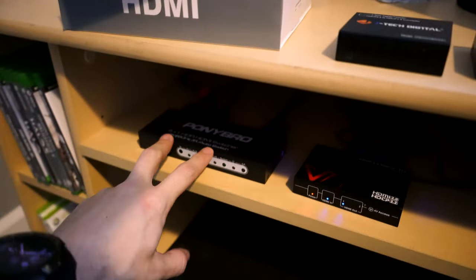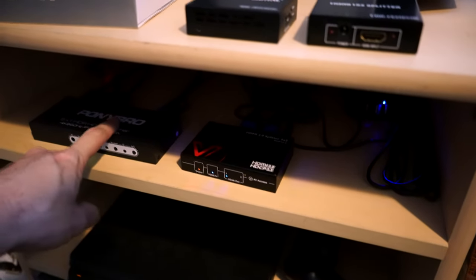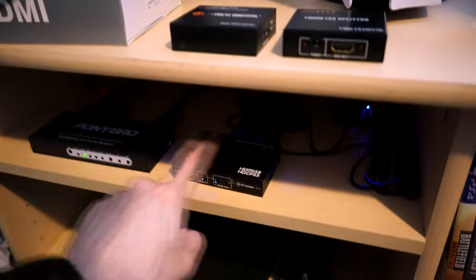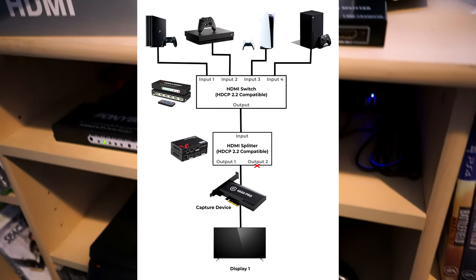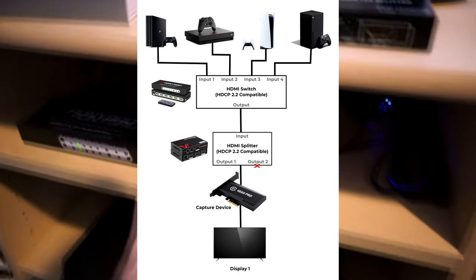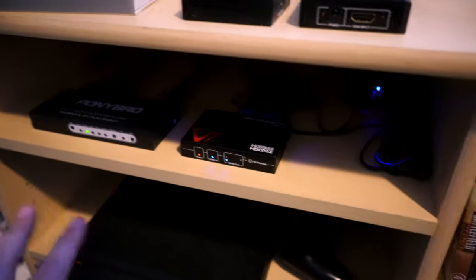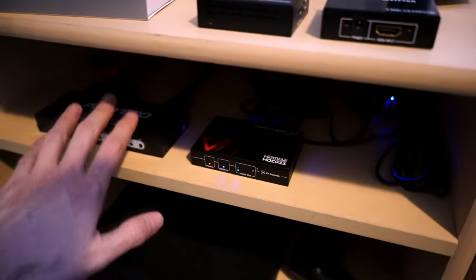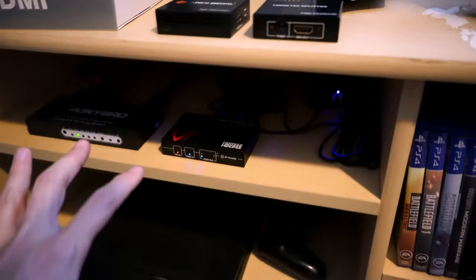The setup is: take the output from your console via HDMI, plug it into the switch or directly into the input of this splitter depending on your setup, and then run the output from the splitter into your capture device. I'll put up a diagram for this and also link it to the full post on my website, wheezesgaming.com, if me just describing it out loud is making your brain hurt a little bit.